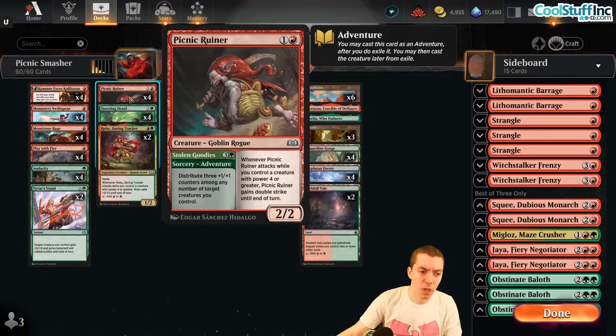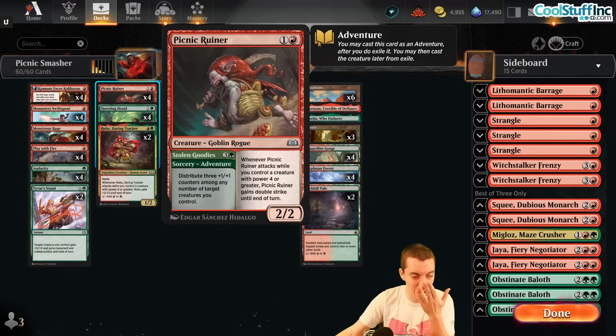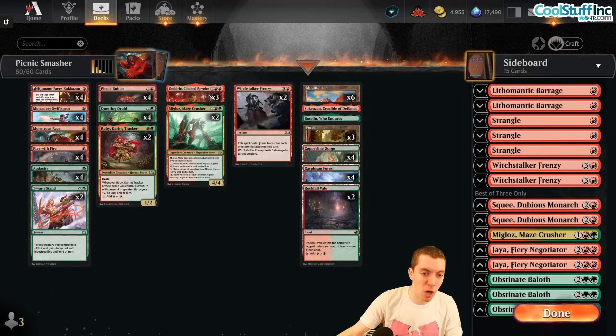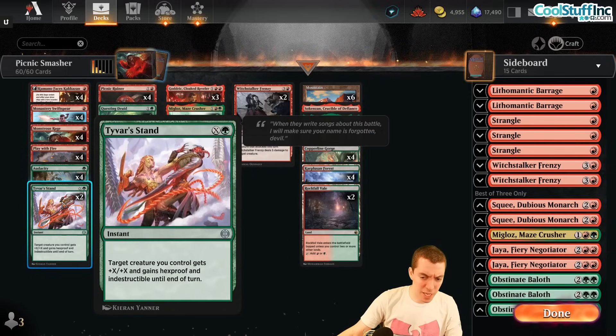It's kind of like a Red-Green Prowess blitz deck with the ability to kill on turn three — just Ruiner into Rage, Rage, Rage or Audacity, Rage, Rage and you probably kill your opponent. But it also has the ability to play a longer game with bigger creatures like Godric and Miglaz.